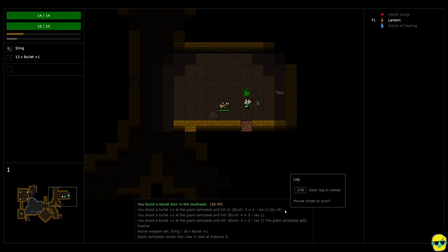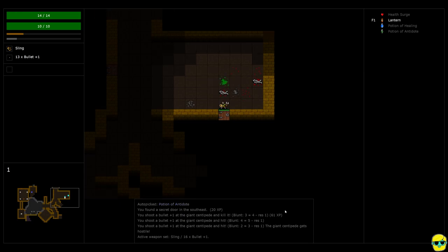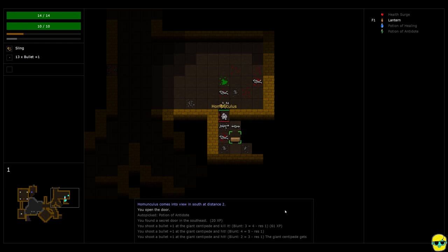We found a secret door! You heard the beautiful sound effect, you saw it emerge, and we got 20 experience points just from finding it. I'm going to get a potion of antidote, which is terrific if we ever get poisoned. And we're going to open the secret door — and oh my, there's a homunculus right here.